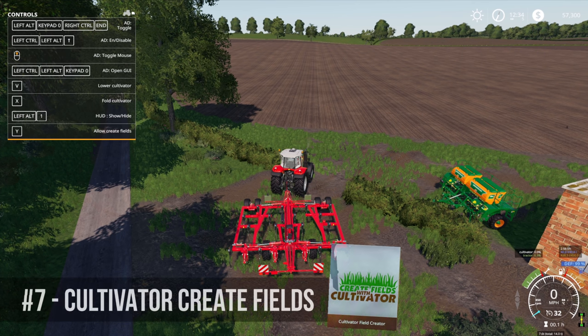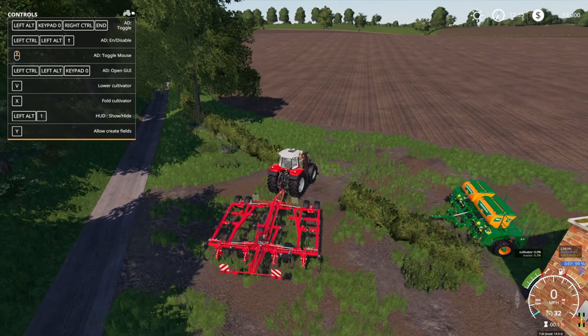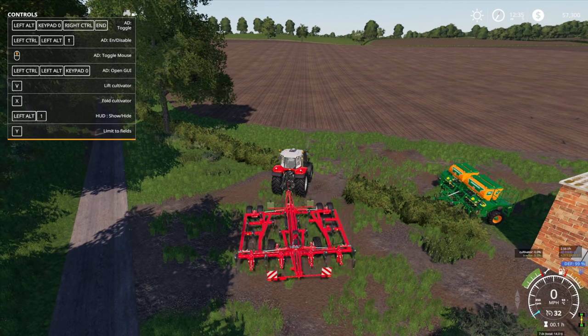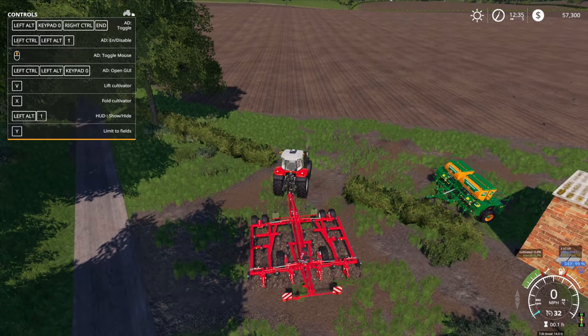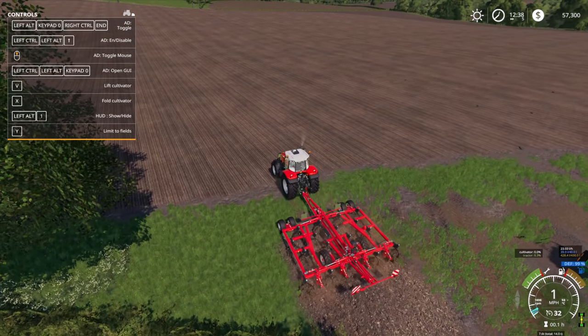The next mod is Create Fields. We all know you can create fields using a plow, but Create Fields allows you to do it with a cultivator. It's as simple as hitting the Y button, lowering your cultivator, and there you go — create fields with a cultivator.